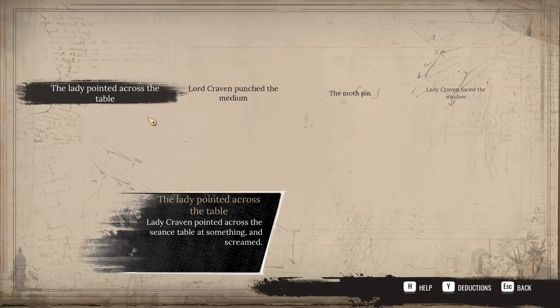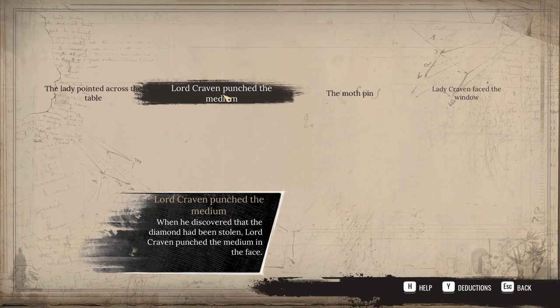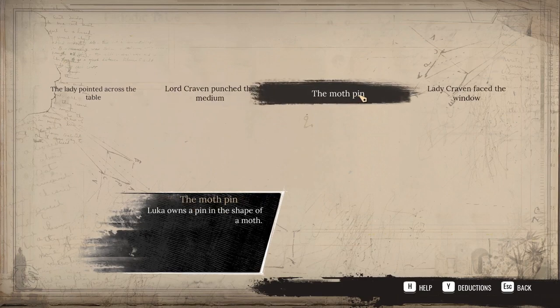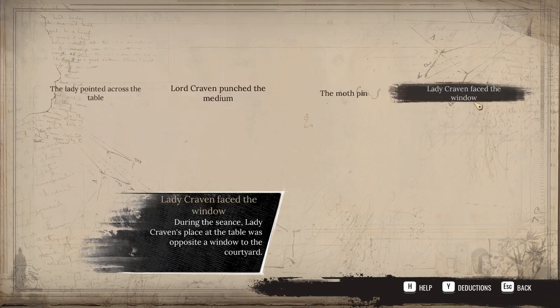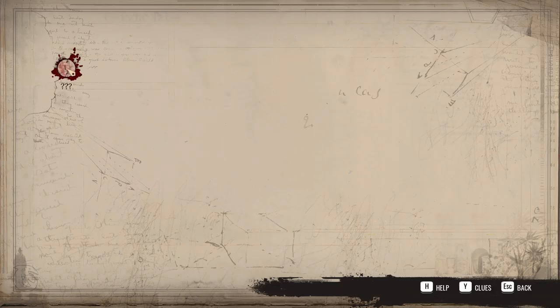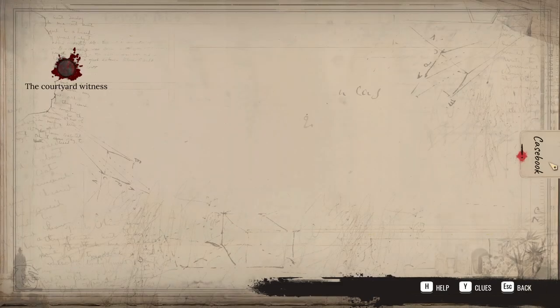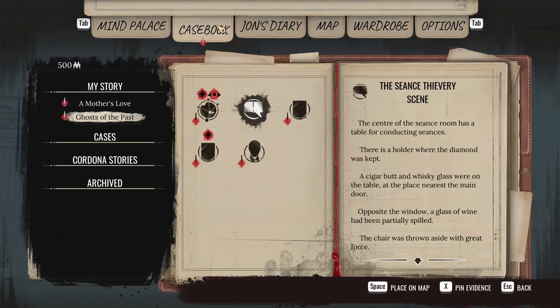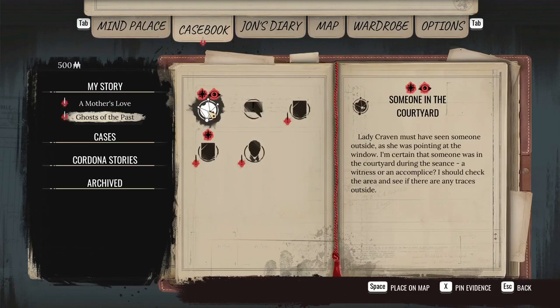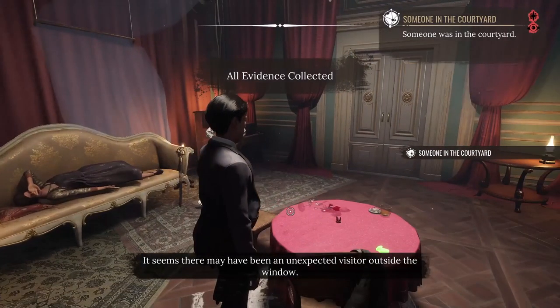Mind palace — Ghosts of the Past. We've got clues and now I've got to link them. The lady pointed across the table. Lord Craven punished the medium. Moth pin — Lady Craven facing the window. Let's join these two up. The courtyard witness — Lady Craven was pointing at the window. She saw someone in the courtyard during the séance. Someone in the courtyard — those red things indicate this is going to be important, so let's pin some evidence. It seems there may have been an unexpected visitor outside the window.